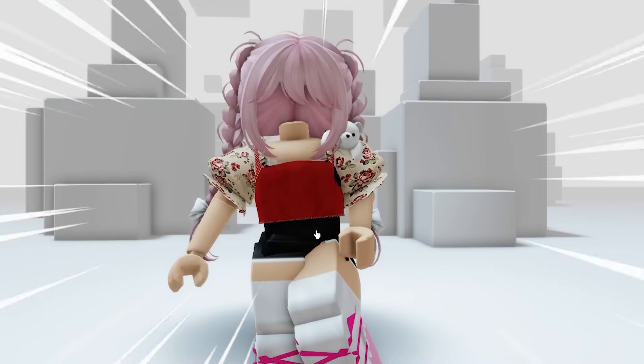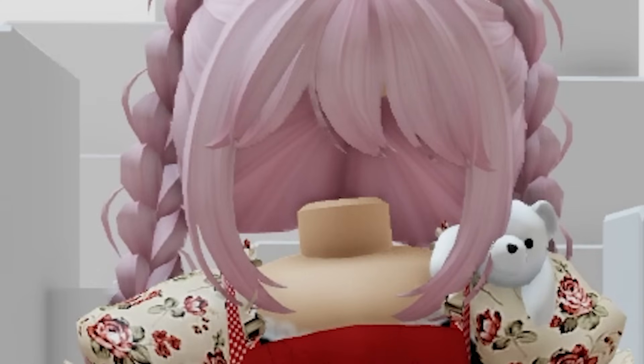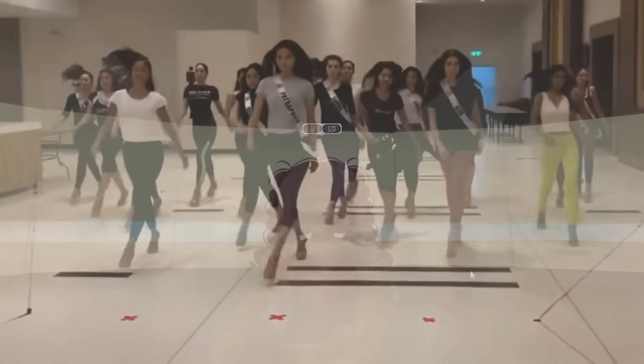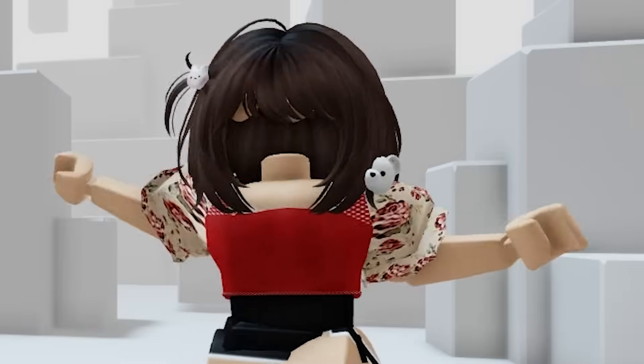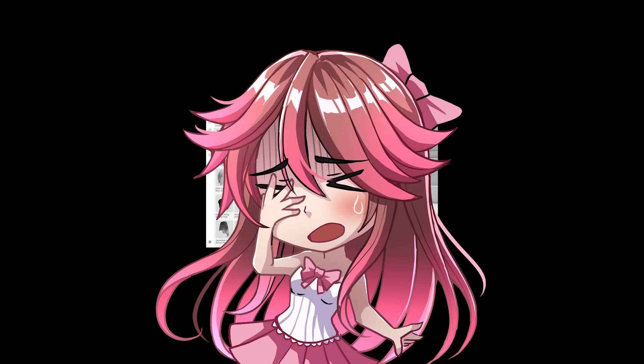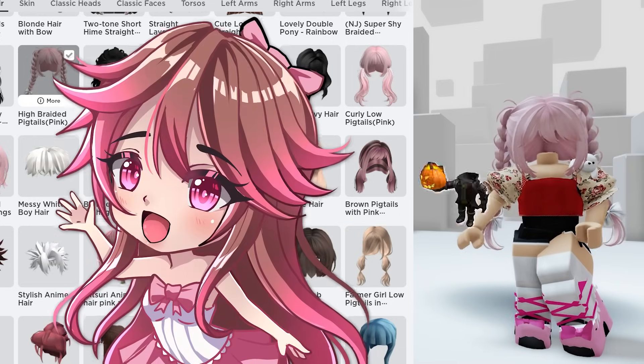Look at that — it is completely gone! I'll do a little 360 for you guys. Nothing is showing. This is what she looks like in game. She's stylish, she's slaying. This also works with every single hair color out on Roblox, because most headless hacks you have to use black hair, which not all of us want. So this is really, really cool. On to the next headless hack!